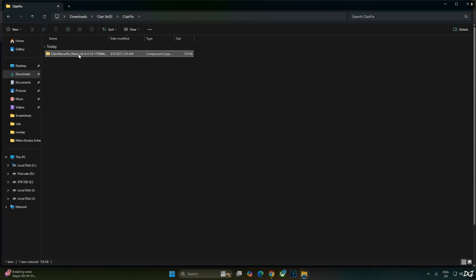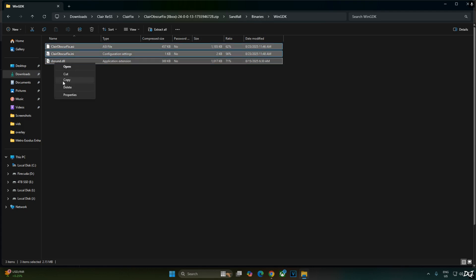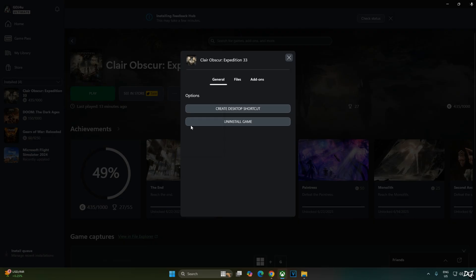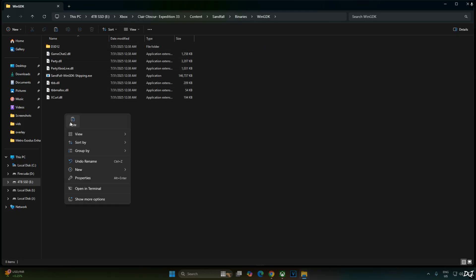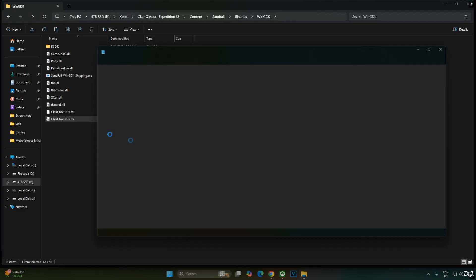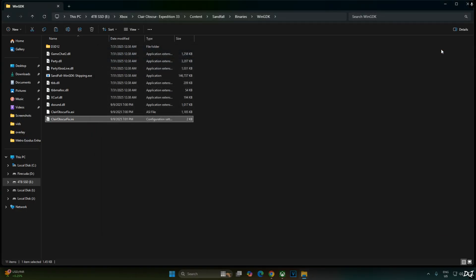Now I'll install the Clair Obscure Fix. Open its archive file, open the Sandfall folder, then Binaries, then WinGDK, and copy all the files inside. Open the Xbox PC app, go to My Library, select Clair Obscure, click the three dots, click Manage, then Files, then Browse. Navigate to the game's install folder, open Content, then Sandfall, Binaries, WinGDK, and paste the files. To enable frame generation during cutscenes, open the Clair Obscure Fix .ini file and set 'Remove 30 FPS Cap in cutscenes' to True. Frame generation is disabled by default in cutscenes — it's up to you. The fix also disables in-game forced sharpening.